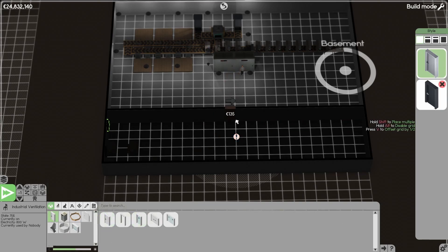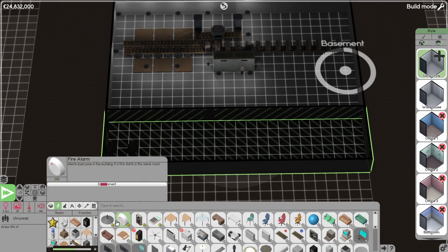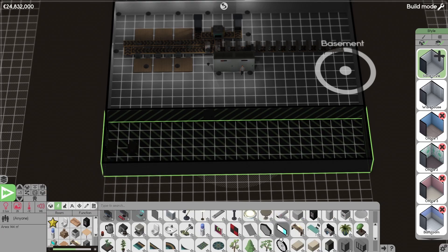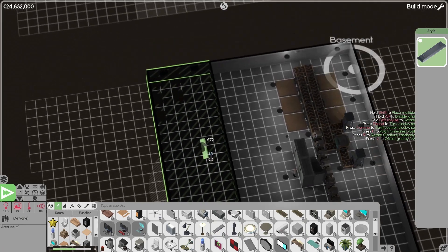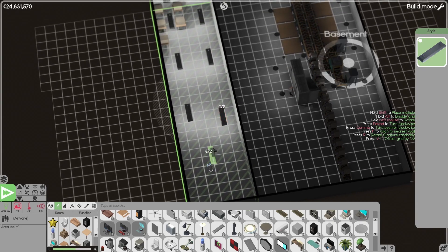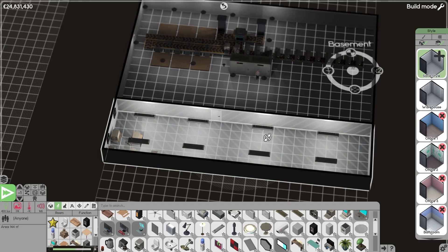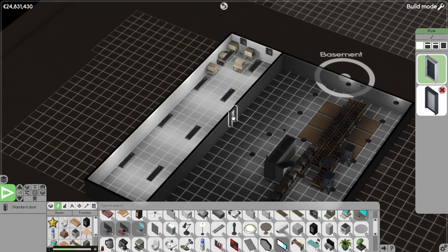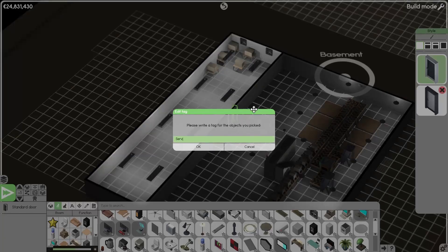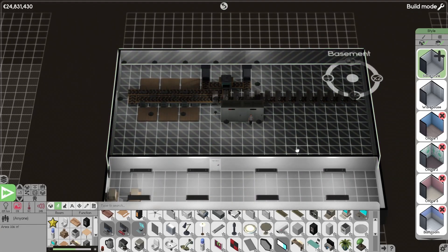Let's put a door here — maybe here. And lights, so that the maintenance guys can go in here and fix stuff. That doesn't look good, move that one. Yes, okay. Server. Yeah. So that's that.